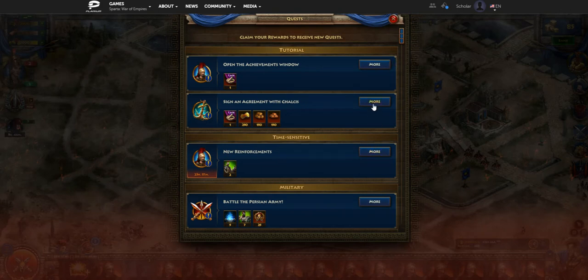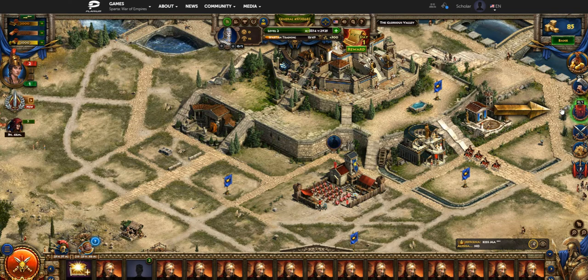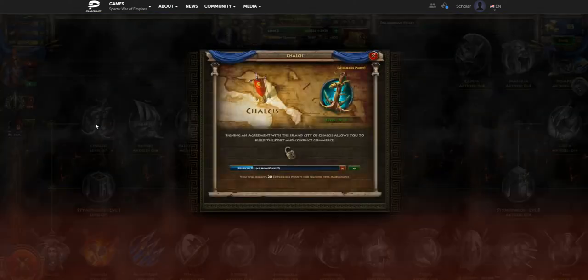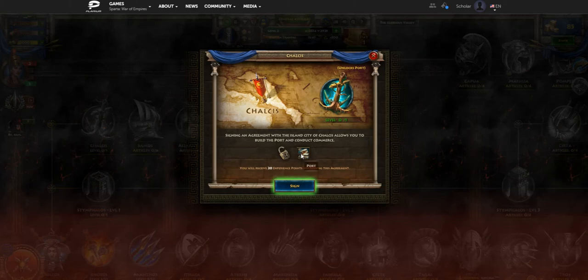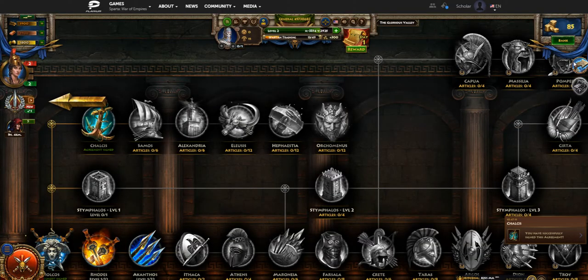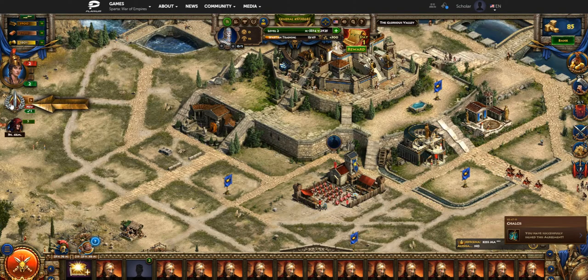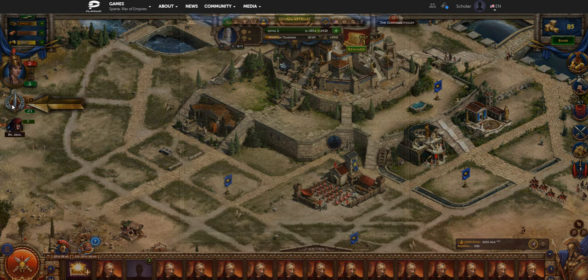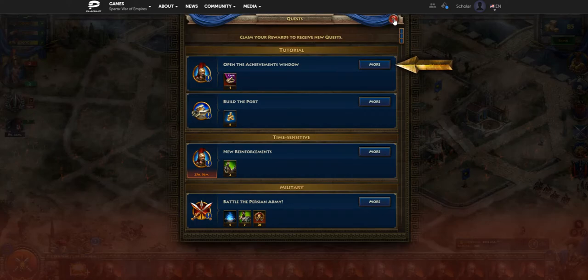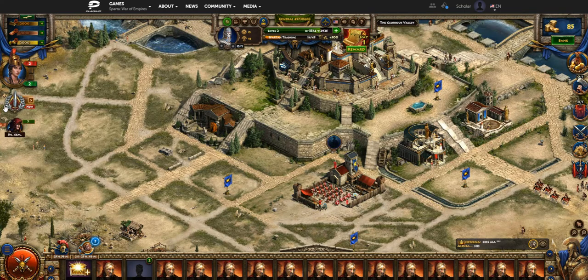The next quest is going to get us to sign another agreement. At the very top we have Calcas — this is to unlock your port. Once you get this unlocked you can build your port, which allows you to trade with other players in the game. It lets you post excess resources that you have and trade those for other resources with other players, and also lets you send resources to different castles.